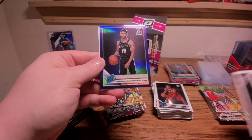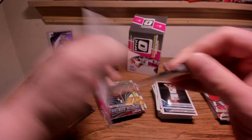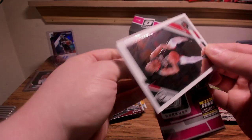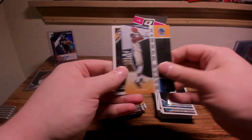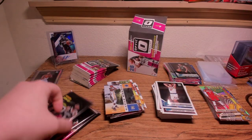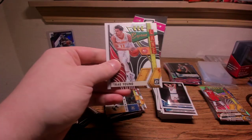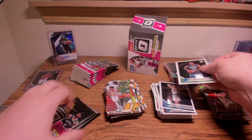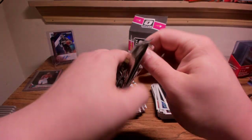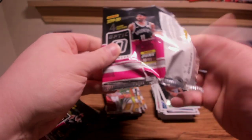Purple Rated Rookie is going to be Quinndary Weatherspoon, and Ignas Brazdeikis. Winner Stays KD and Kevin Love. Trey Young and Jarrett Culver — I feel like we've been in that run quite a bit: Culver, Brazdeikis, Darius Garland, Jackson Hayes. That means in this blaster we're not going to be in the Zion or Ja run unfortunately. Maybe in the last blaster we'll get over there.